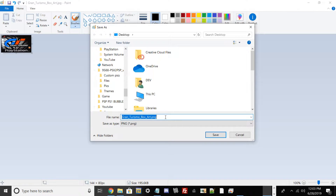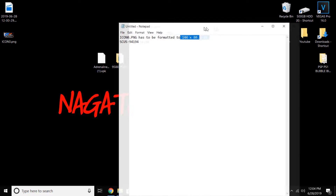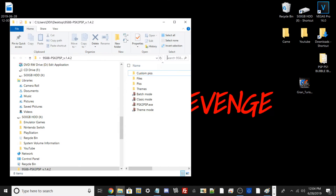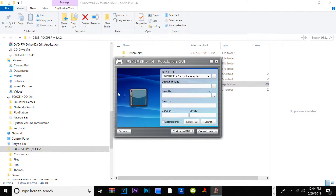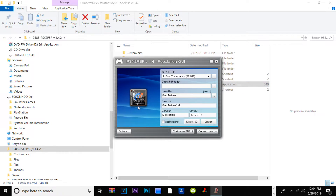I'll copy my content ID since we'll need it later, then minimize. Here's our icon0.png from the original box art, set to the side. Now go into the psx2psp folder — link in the description — and open psx2psp.exe. This will let us convert our .bin file to a .pbp. Go to the Convert menu and select your ISO by clicking the three dots, navigate to your desktop, and select your game — Gran Turismo .bin. It will display the game title ID and may auto-detect the content ID.